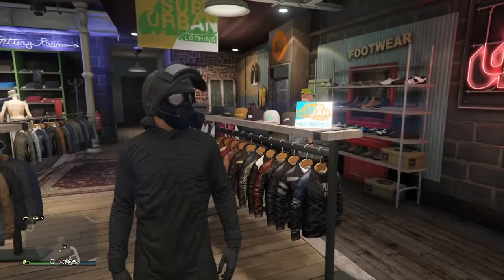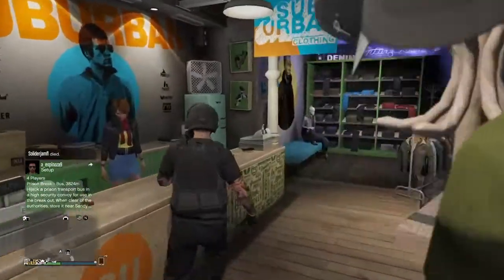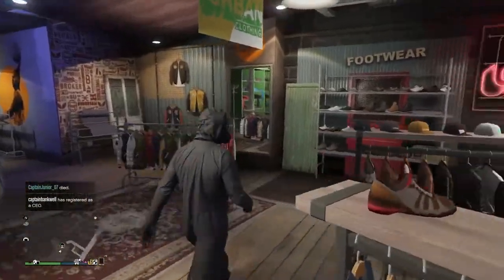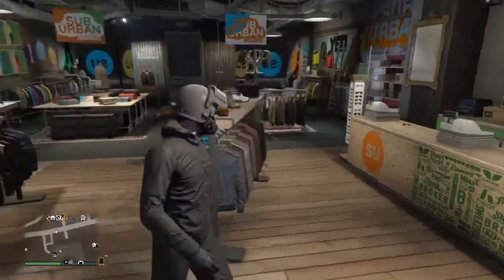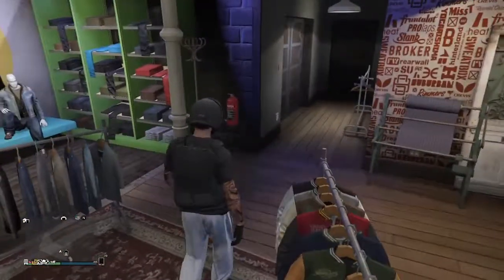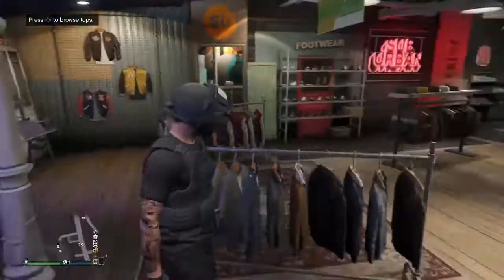Here's another outfit you can make. Come over here to the front desk, go right here, back over here, put that on. Come over here to Hats, Riot Helmets, last one. Then Tops, Utility Vests, number 7. Go over here to Pants and put Utility, go to Utility Pants, last one, number 38. And there you go.